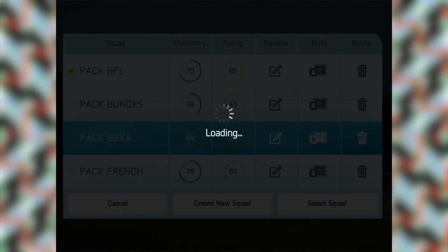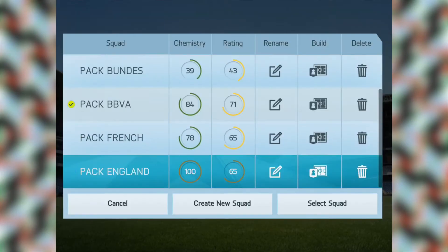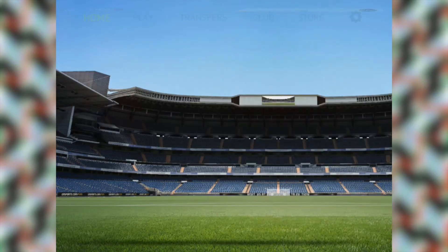The next squad is the BBVA squad — we have quite a few players in here, in fact it's nearly full, we just need 2 centre backs, so that squad's looking pretty good. And the last squad I have to show you is the England squad, and this English squad is full, so we might be able to use it — we've got some very decent players. Without further ado, let's get into our next game.